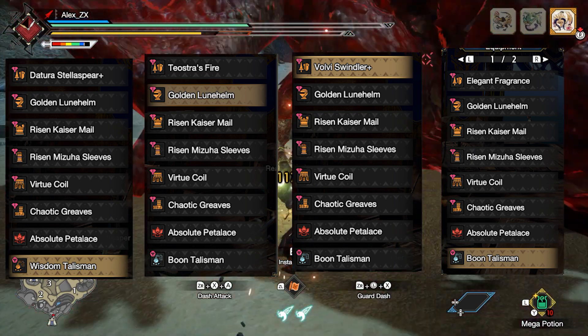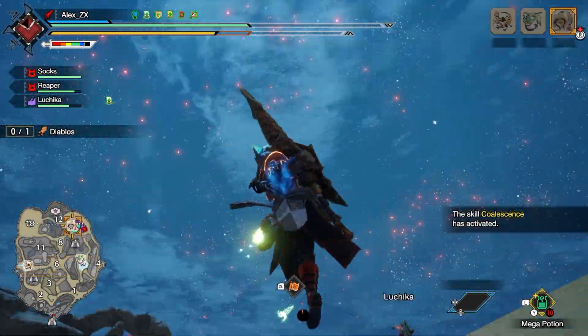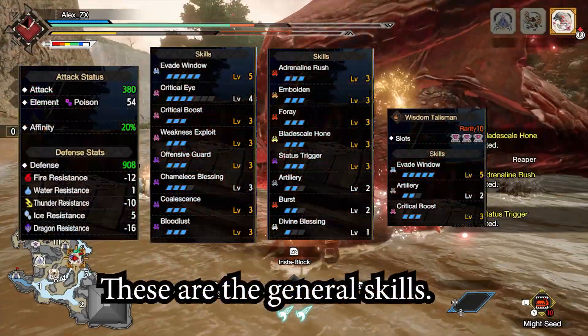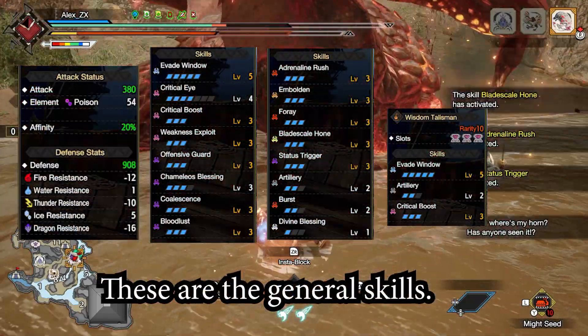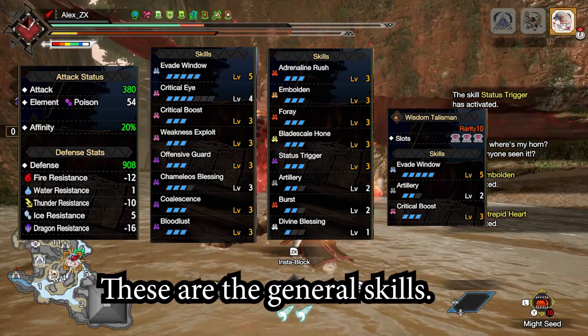Nonetheless, you can also go for Evade Window and forget about everything, but you'll have to be really proficient with your jumps. This poison build is an example of that. I have both skills — in all honesty it is overkill and the difference is really small, but it is one approach.